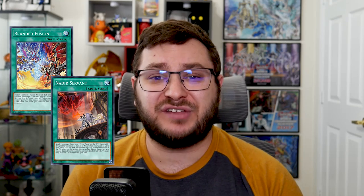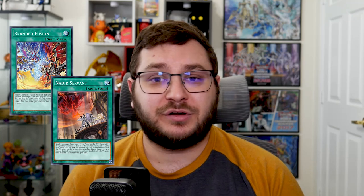You've heard me say it before: Ashing the Branded Fusion is a pseudo-FTK. I didn't really feel like any of those plays were worth it in the current format until we got the Nadir Servant combo. Nadir Servant in combination with something like Dogmatika Maximus still lets you set up the Puppet Lock through the Ash on Branded Fusion — it is a one-card Gimmick Puppet Lock, and that is incredible. So those are the only two cards that need to be discussed.